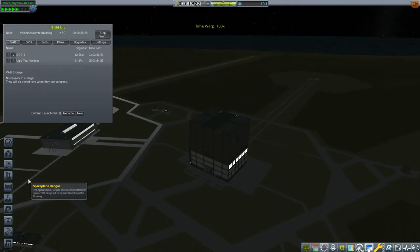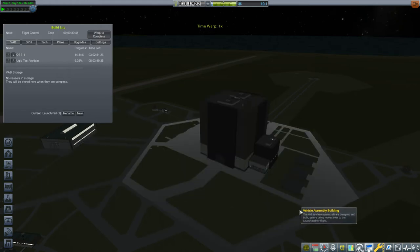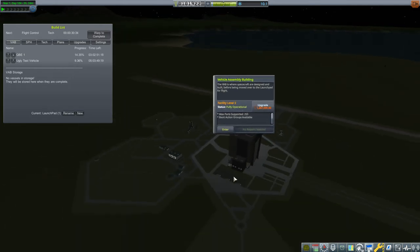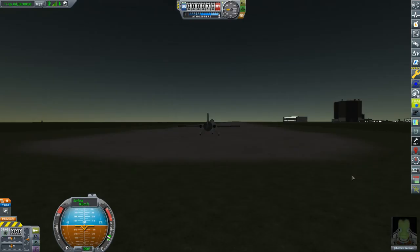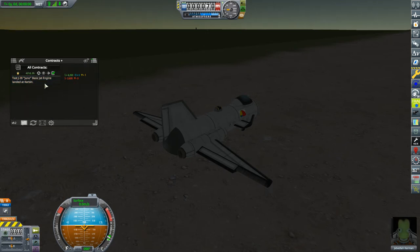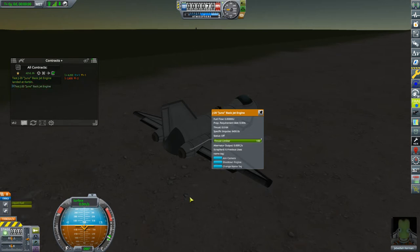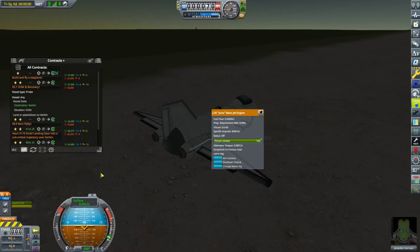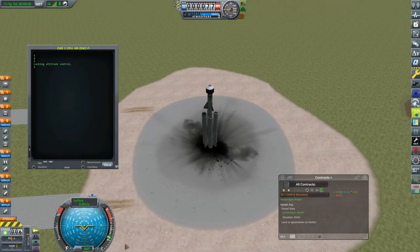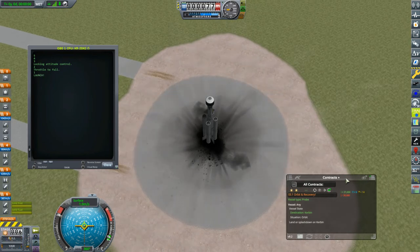It wasn't long after that that a big moment was upon us — the VAB upgrade! Oh, so that dramatically increases to 250 parts — I think I can handle staying under that. After that important event, the Juno was ready for a rather less exciting mission to fly. Well, the contract was just to test the Juno jet engine landed on Kerbin. So Jeb's sitting in the cockpit going, 'Bill really could have done this.' But with that done, it's time for round three with the QBE.